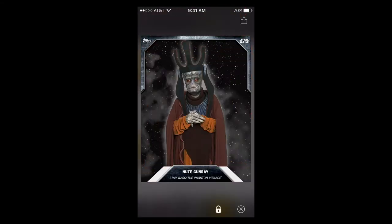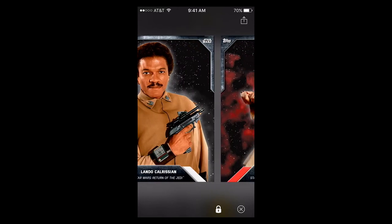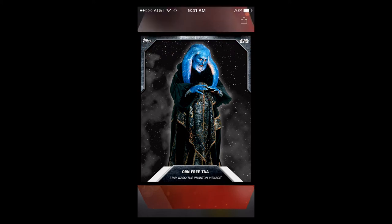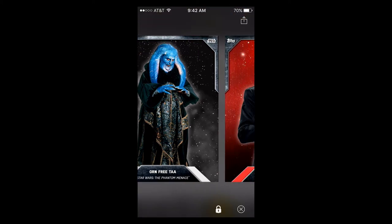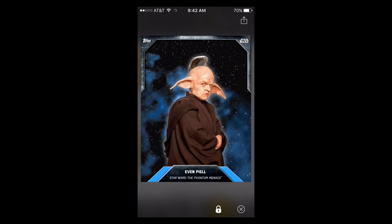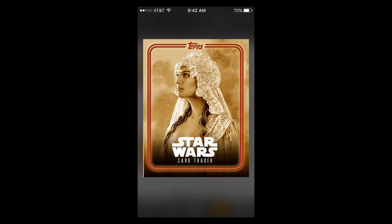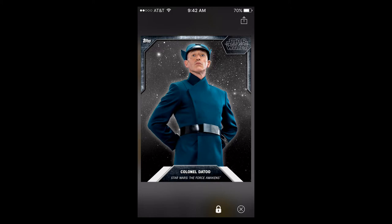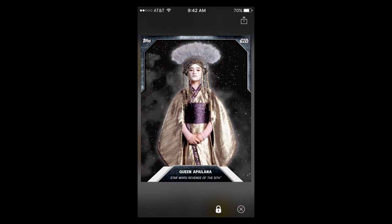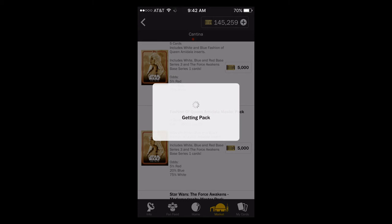There's blue Queen Amidala, Savage Opress white, Lando red, Obi-Wan — I'm like six cards away from finishing the red sets, I just need to finish them. People have just been trading me cards. There's a red Hux, Barriss Offee, Evan Piell blue, and Rune Haako — I always pull that dude when I open up Teal's purple variants and previews. I swear I've opened them like 12 or 15 times, it's ridiculous.